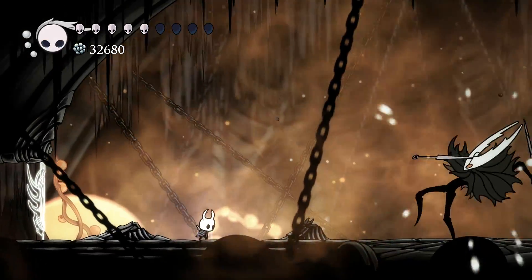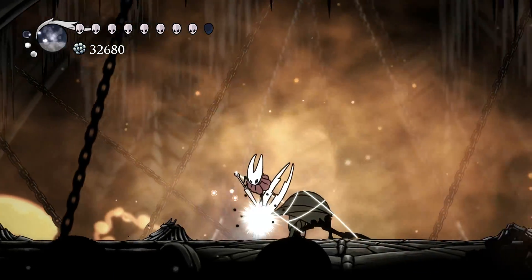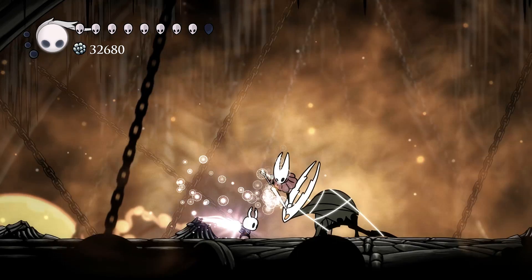Defeat all three Dreamers. Acquire the Dream Nail and awaken it. Acquire the Void Heart. And get through the first three phases of the Hollow Knight fight. Then, as the fourth phase starts, Hornet will hold the Hollow Knight down for several seconds, and dreamy floating bits will waft from the Hollow Knight's head. Strike the Hollow Knight's head with our Dream Nail, and we'll be transported to the Radiance's pocket of the Dream Realm.